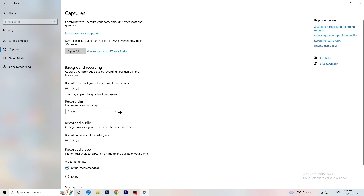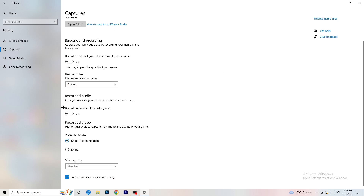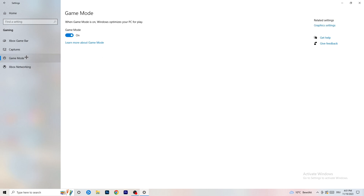Next, on the left-hand side, click on Captures. Go to Background Recording and turn off 'Record in the background while I'm playing a game.' If you want to record, use something like OBS — Open Broadcaster Studio — which is made for recording games, not Windows. Having background recording running will hurt your performance, so just turn it off.